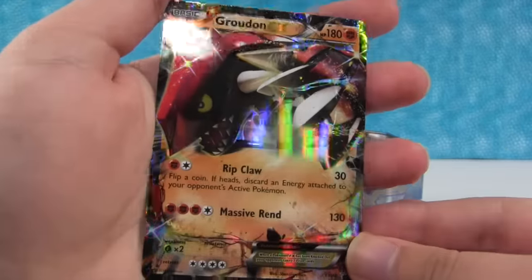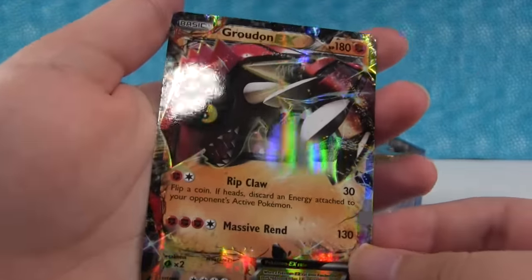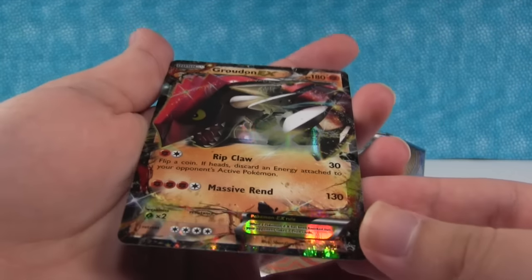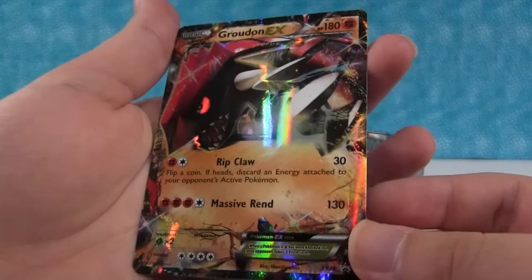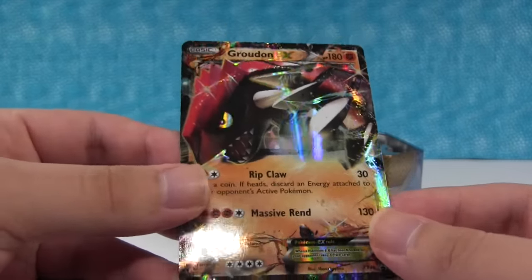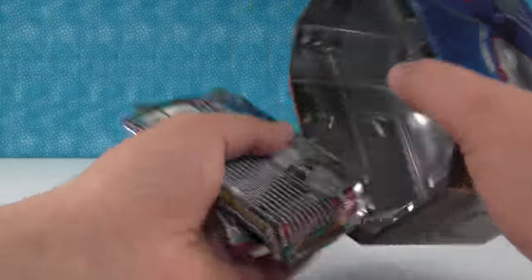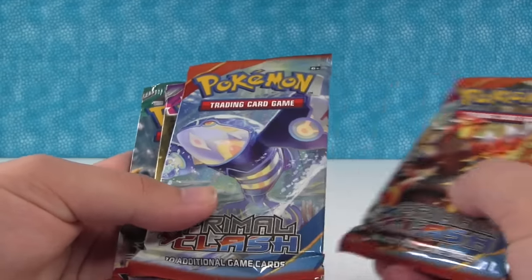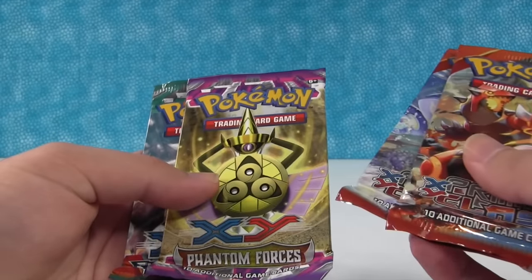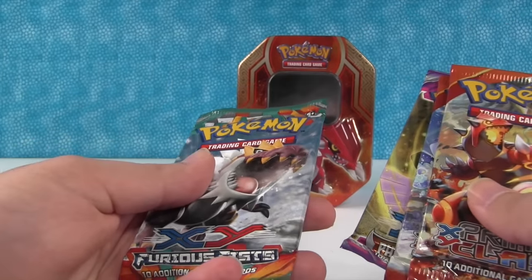Let's get a closer look at that. That is really cool right there. It's a great finish. 180 health points. Wow, that looks really cool. Groudon's awesome. We'll set him to the side there. Also inside we get four booster packs: Primal Clash with Groudon on front, Primal Clash with Kyogre on front, a Phantom Forces, and a Furious Fists.